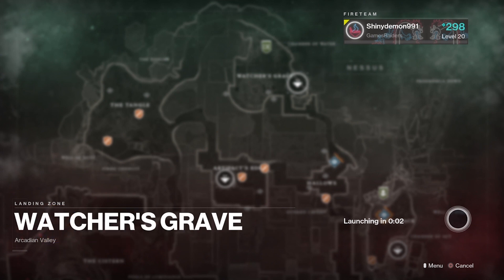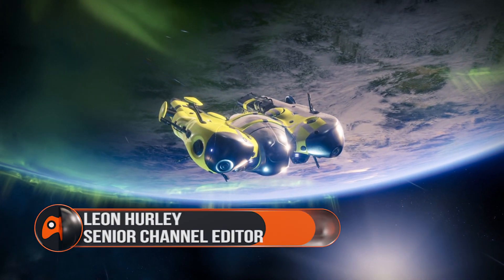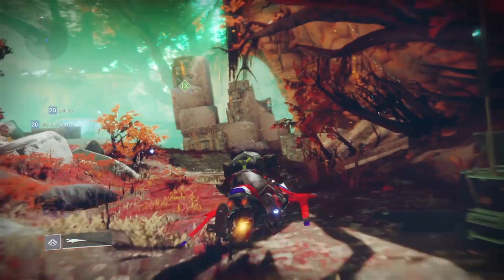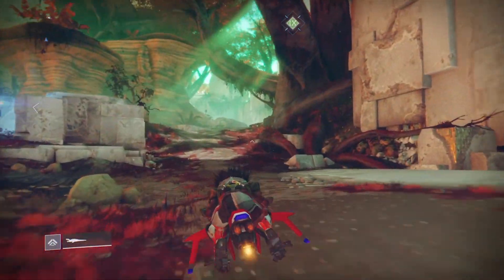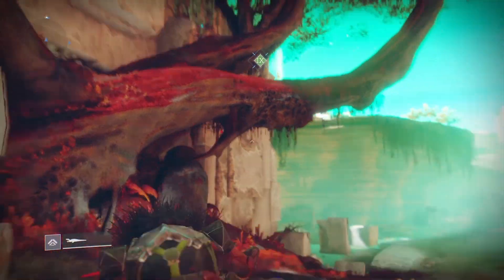Each week he'll appear at 2am Pacific, 5am Eastern and 10am GMT with a bunch of new exotic gear to spend your shards on. And we're here to tell you what you should buy. Xur's super easy to find this week. Just spawn at Watcher's Grave, head forward past the two white columns and lean gently to your right until you see Xur's favourite tree. Get climbing and then get buying.